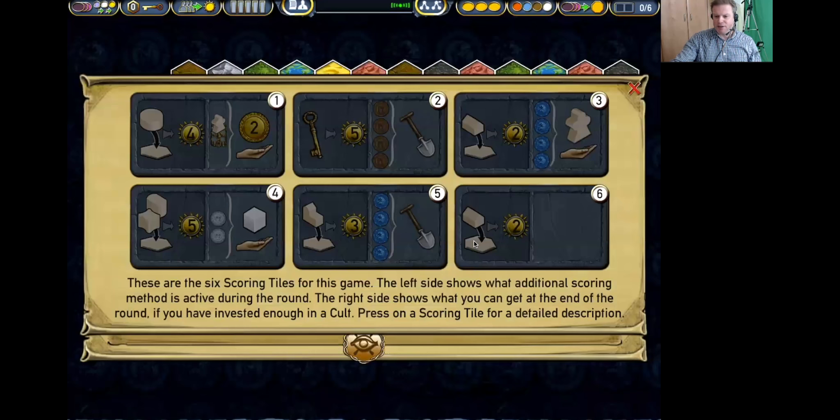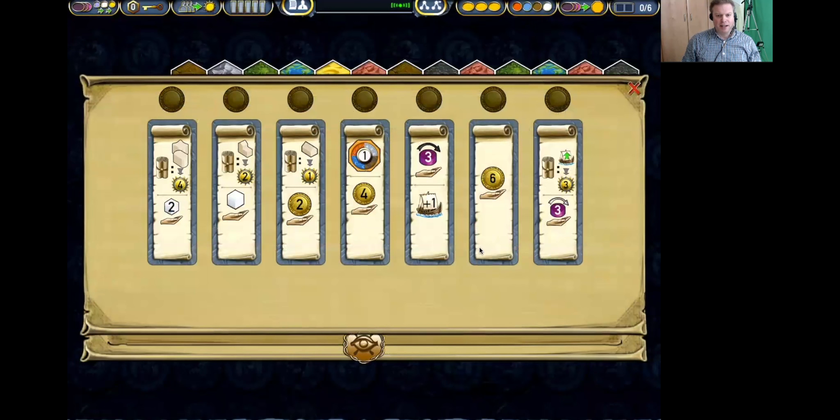Looking at the scoring bonuses — immediately we can see six, four, two. There's plenty of coins, and two and one — a good number of workers. It's good to have the sanctuary/stronghold scoring bonus. We also have four scoring bonuses here: the trading post scoring bonus, the dwelling scoring bonus, the shipping level scoring bonus, and two power bonus cards.